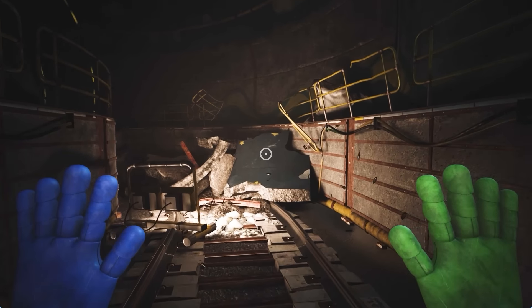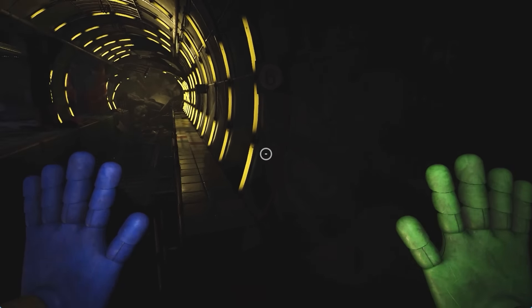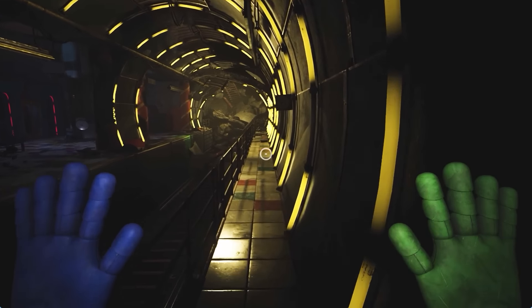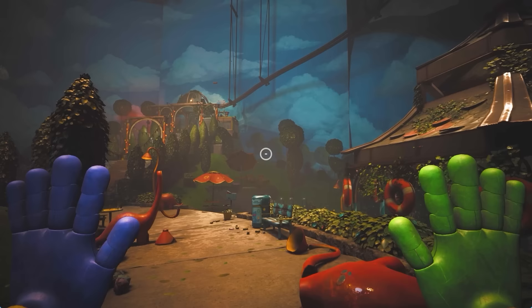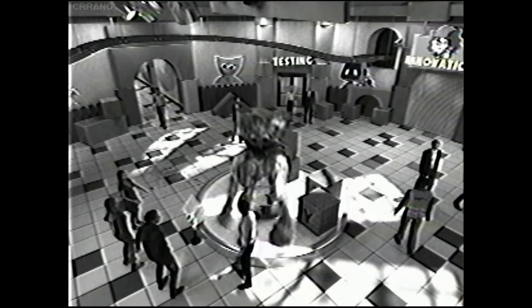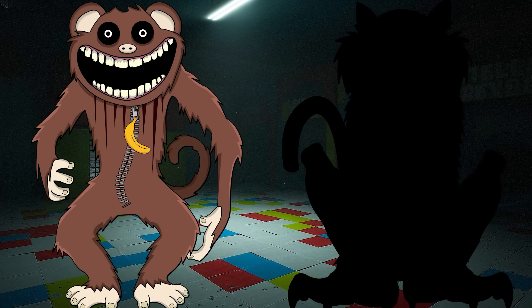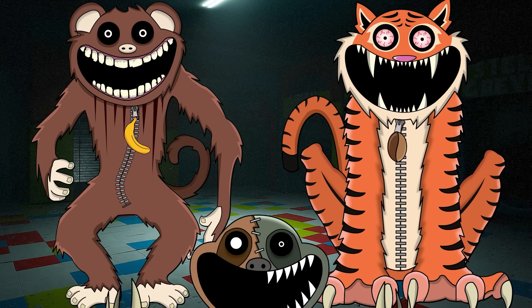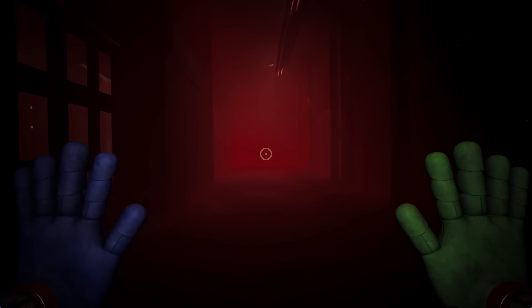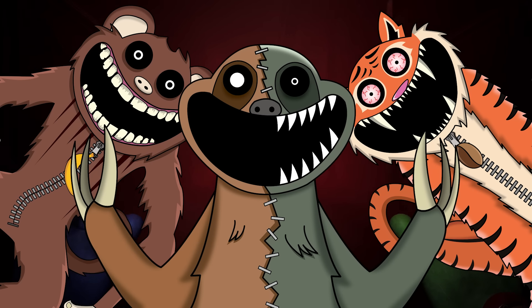Previously in our Poppy Playtime Character Concepts series, we've been following our main protagonists as they make their way through Critterland. This is another section of the Playtime Cove factory that was designed to be a safe place for all the smiling critters. But just like everywhere else in the factory, nowhere is safe for the player. The dangerous inhabitants of Critterland they've met so far have been Manic Monkey, Tireless Tiger and Switchy Sloth. Each of these toy characters have had it out for the player, and every chance they get they try to take him out for good.